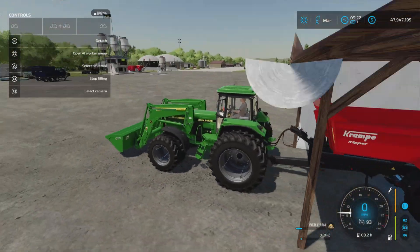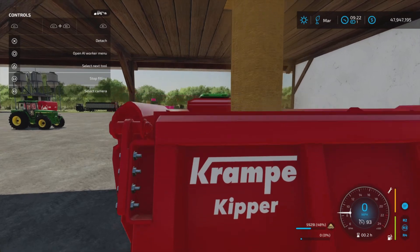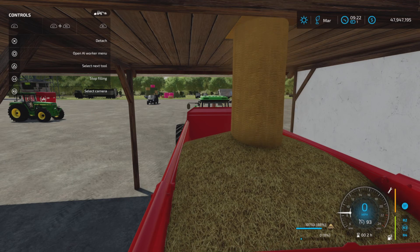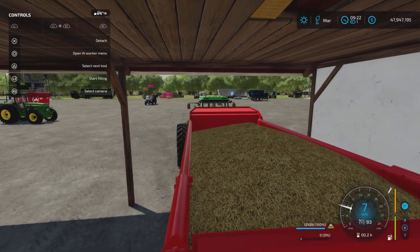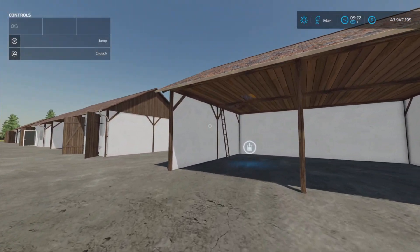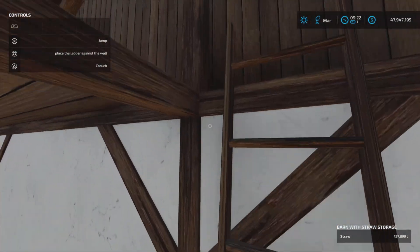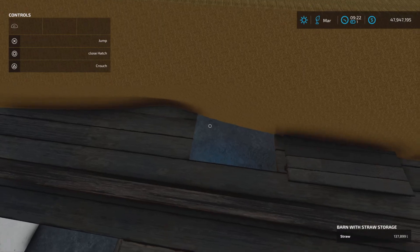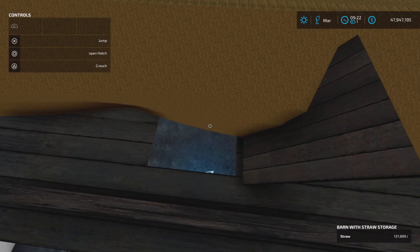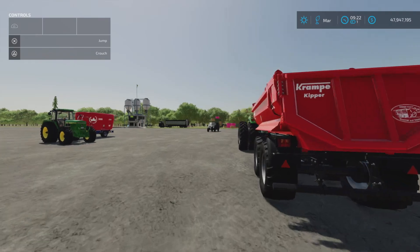There we go — we have a nice animation of straw going into the trailer from the hatch. Very nice. That is how you remove straw out of this silo. If we go back up here, it's a little bit tricky but not too terrible. Now that the straw has receded somewhat, we can see the hatch, and once you open it you can easily remove straw.